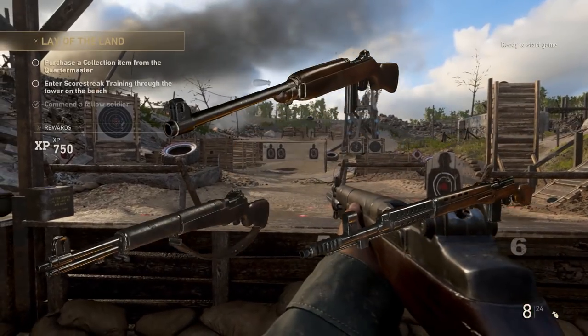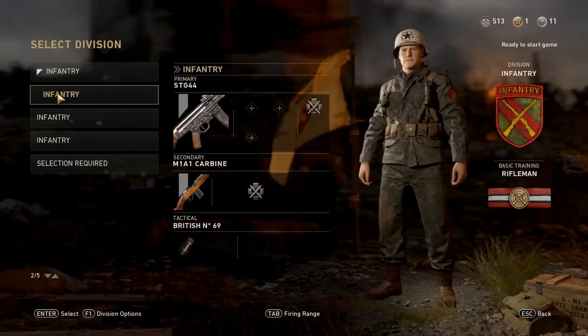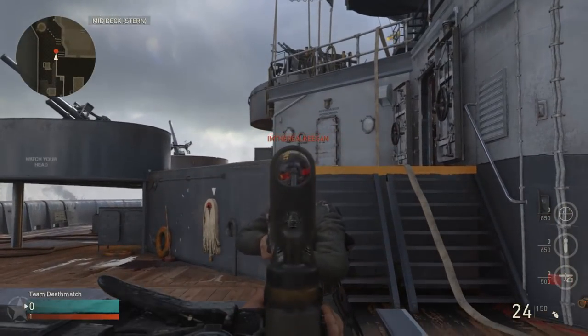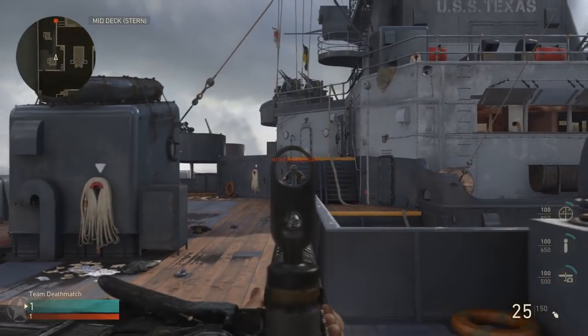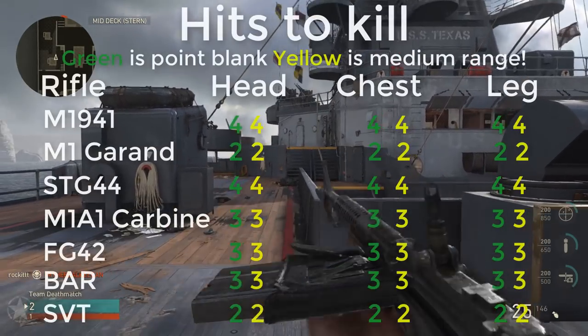The semi-auto fire only rifles are the M1 Garand, the M1A1 Carbine, and the SVT40. To see which assault rifle is the best, I've used a test dummy, shooting at point blank range and medium range — targeting the head, chest, and legs — since those are the 3 major hit zones during a game. Here are the results of the tests.